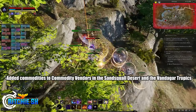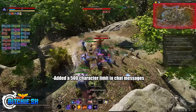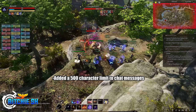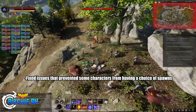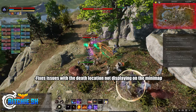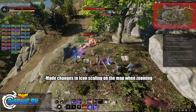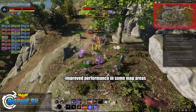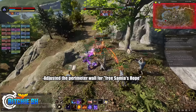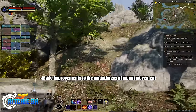A lot of this happened in the Winstead and Mirrorless zones. On Tuesday, they brought servers back up and added a whole bunch of changes: commodity vendors in the Sandsqual Desert and Vandegar Tropics so you can take caravans from these areas back to nodes, a 500 character limit to chat messages, fixes for characters spawning with corruption even when dying with zero corruption, fixed spawn choice issues, fixed death location not displaying on the minimap, made death location visible at all map zoom levels, adjusted icon scaling on the map, added inverted mouse controls, added screen percentage options in a dropdown for AMD users, improved performance in some map areas, and added additional NPC populations to Samaya's Hope.